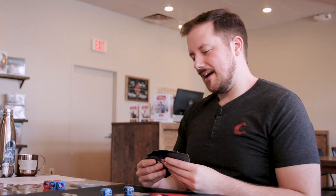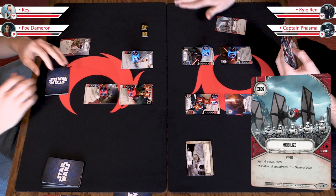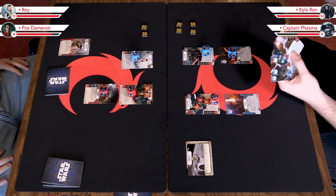We'll go to the second turn, and you determine who goes first by whoever controls the battlefield — so I will get to go first. As my first action, I'm going to play Mobilize. It costs three resources and says: gain four resources. So I basically net one resource, but you have to have three to play it. That gives me a little bit of tempo.